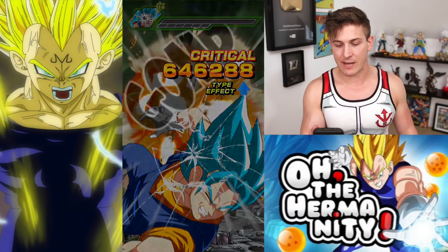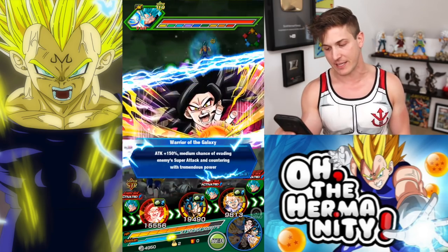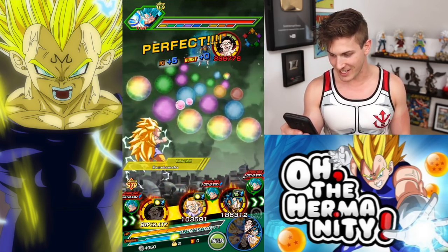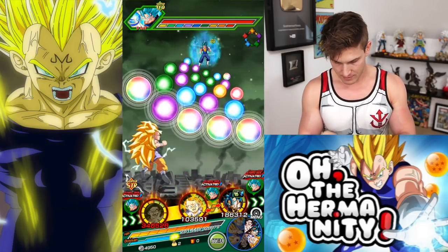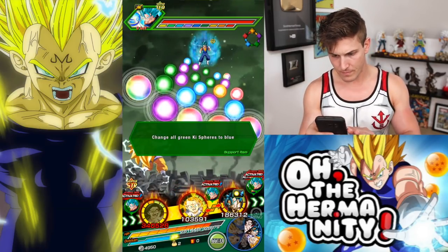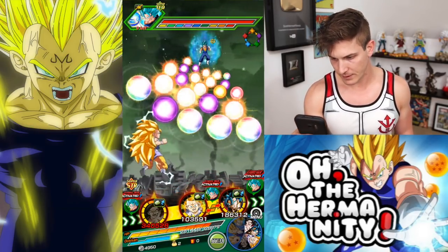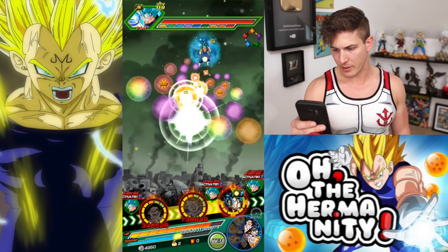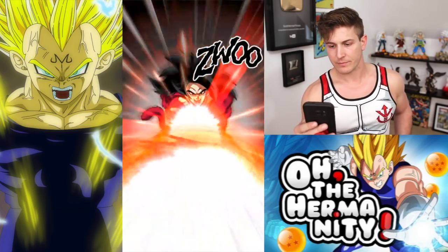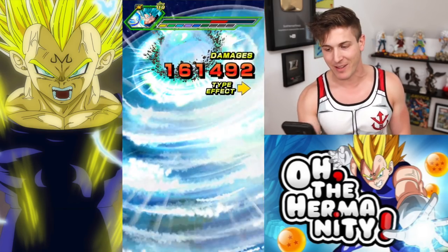646 thousand. Even against Tech — obviously his type advantage would be against Fizz — but even against Tech he's able to do some devastating damage. We're going to have to cross our fingers here. I'm going to turn some blues to greens. We're going to shoot off an ultimate super attack with our Vegito Blue. And then we got our boy Vegeta coming out in the next round.